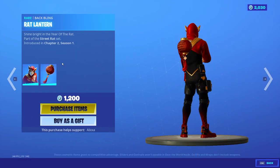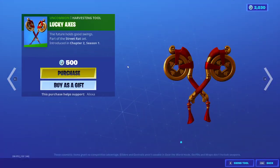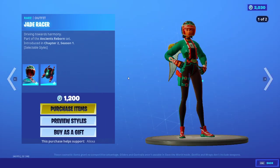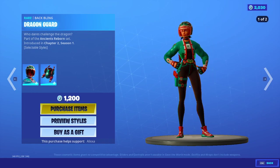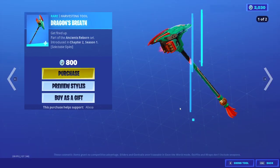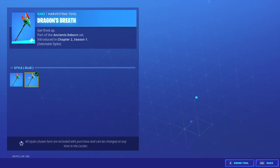Oh my goodness! We have Swift with the back bling Rat Lantern. We have Lucky Axes. We have Ratty back. We have Jade Racer, Dragon Guard back bling. We have Dauntless Dragon Glider. We have Dragon's Breath Harvesting Tool with two added styles.